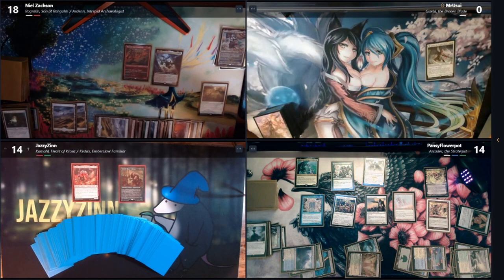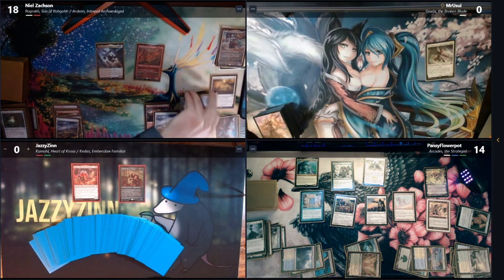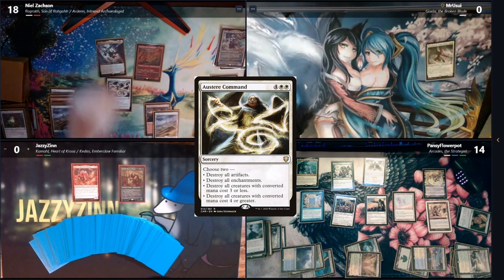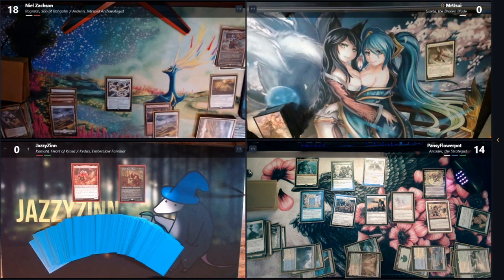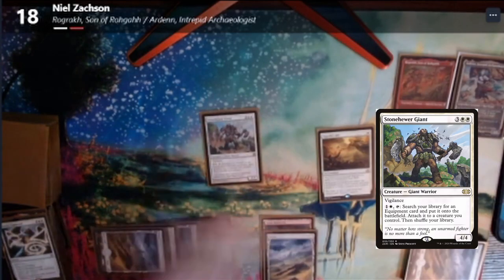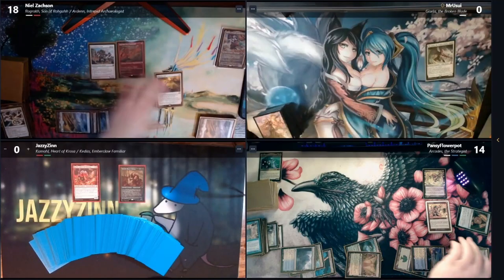Just blew artifacts. Six mana for Otter's Command — we're going to blow all creatures here, unfortunately. Do you want Roger in the command zone? Yeah. It'll cost two. Tap five. Stonehewer Giant. Tap two — Roger. Pass turn.